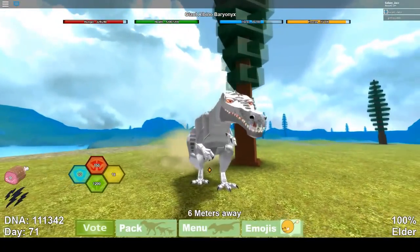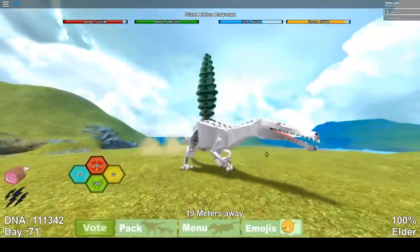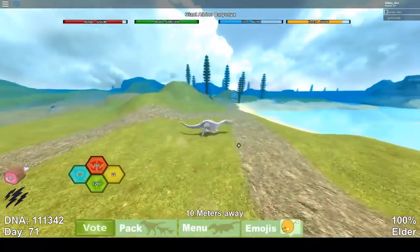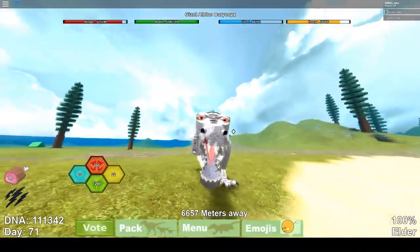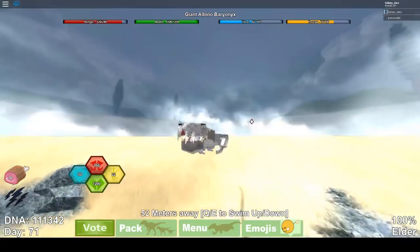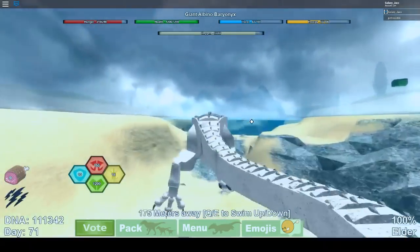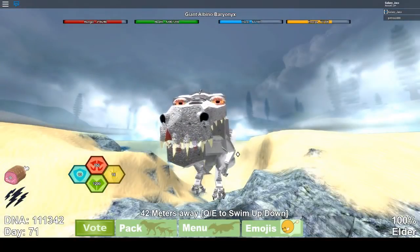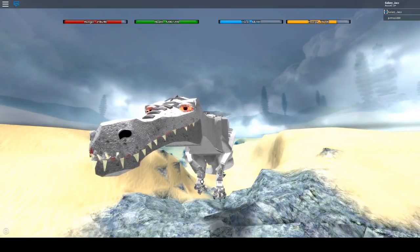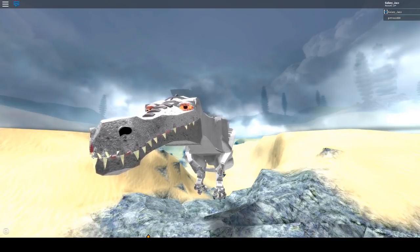Here we have the Baryonyx, which has been very anticipated by you guys. It was made by Suco, Knop, and Service, and it's also been in the works ever since September of last year, so it's really nice to have it in the game. I actually heard that this thing is able to range Albino terror and kill it, which is quite cool — that makes a new way to kill an Albino terror. I don't like hybrids much, but they're kind of fun to use sometimes. It's just a really cool model in general, with no AOE animation either.